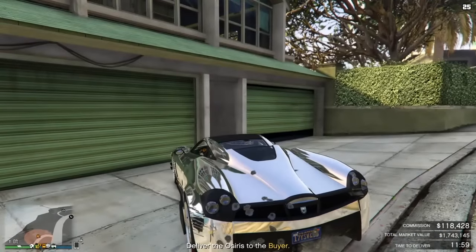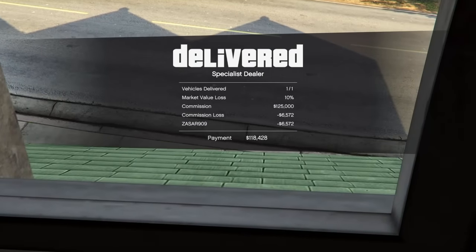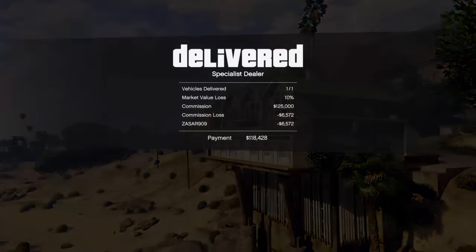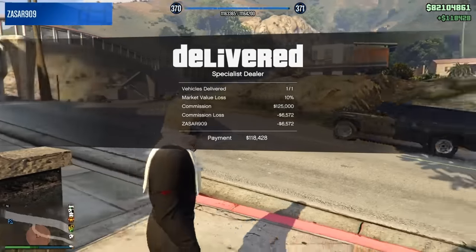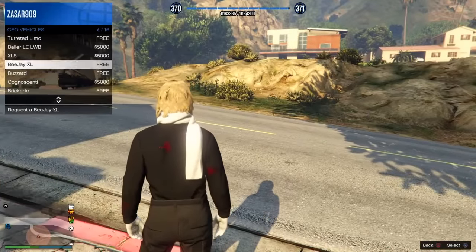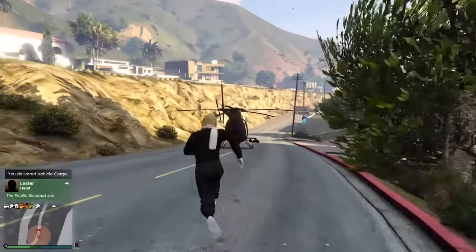When you get to the location and the vehicle is delivered, you're going to get your payout. Right here is where you would want to do the glitch. But I went all the way back to my warehouse just to show you that you have a timer, and I wanted to show you that I wasn't cheating, so I went back over to my warehouse to show you that I had a timer.